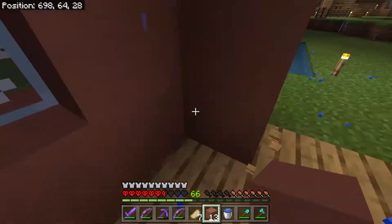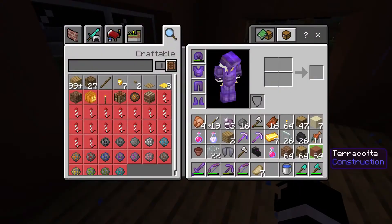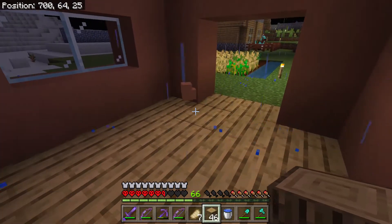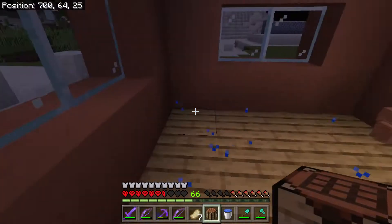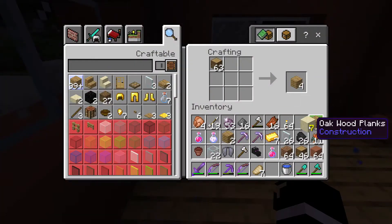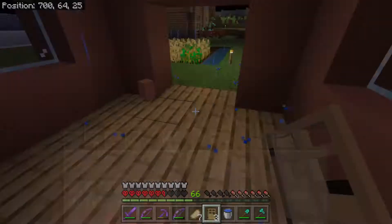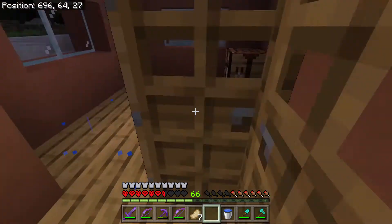Right now I need a lot of beds. I just realized I stripped every single village of beds. I might make a sheep farm — yeah, I'm going to make a sheep farm. I have to make a sheep farm. I'm also going to make doors so that I don't get what's happening right now with all these annoying zombies and husks.